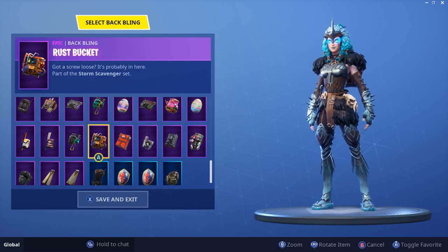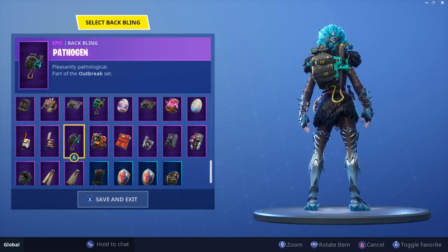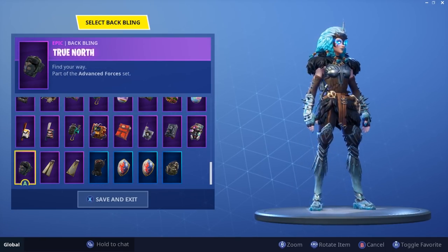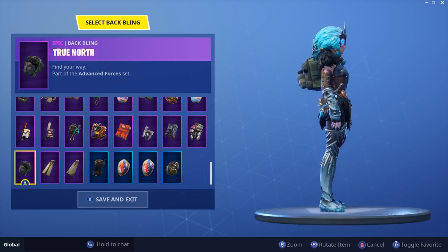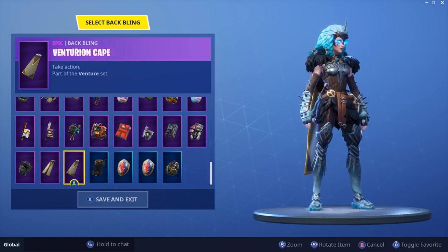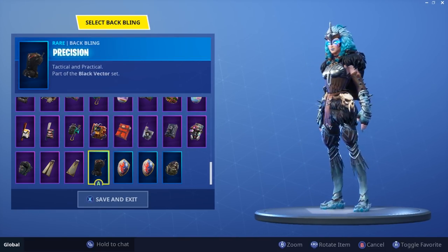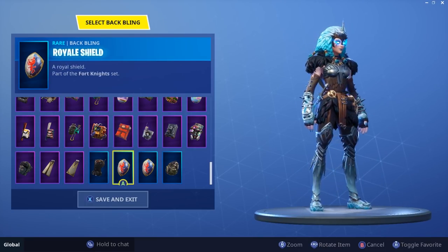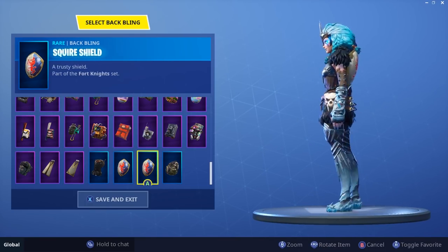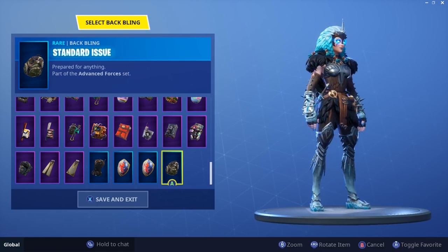Special Delivery — nah. Rust Bucket — probably a nope. We'll skip through those. True North — not today. Ace Ventura's Cape — no thank you. Venturion's Cape — no thank you. Precision — nasty. Royale Shield — nope. Squire — same. Standard Issue — no thank you.